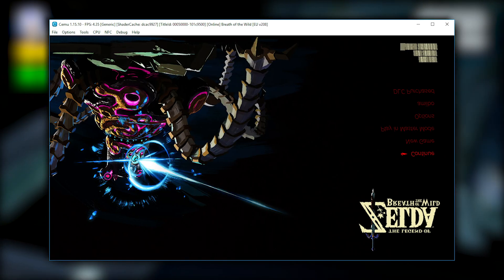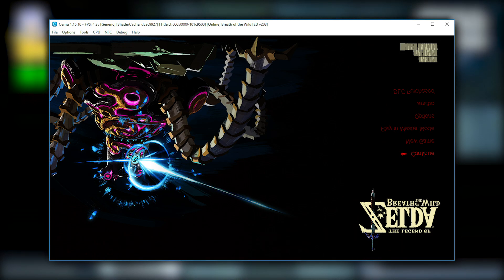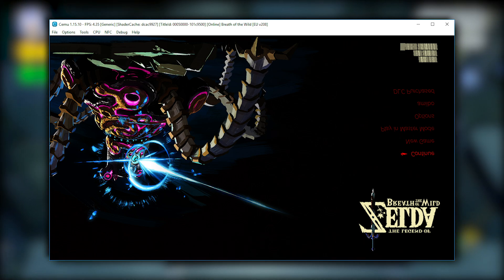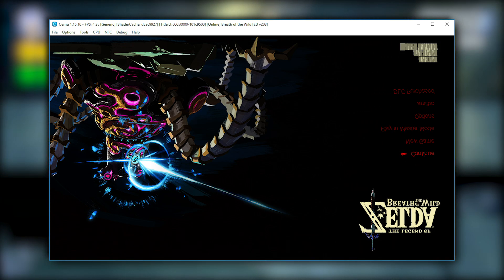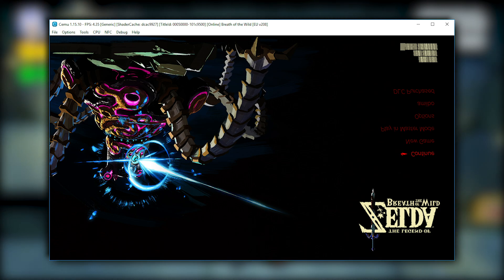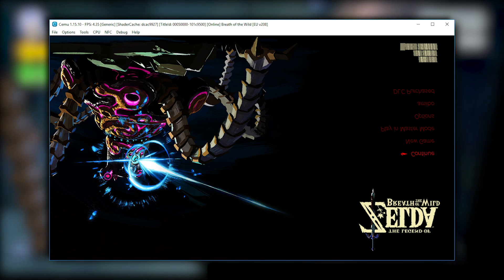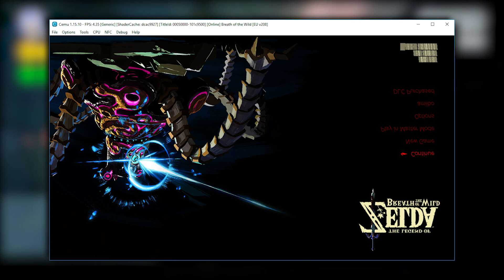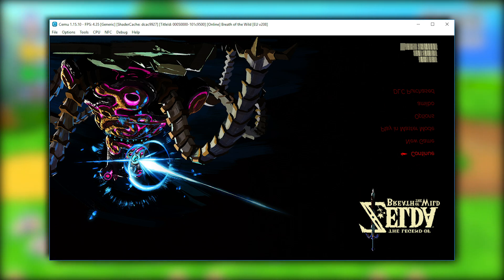Next, we have a post from June 27th: Breath of the Wild progresses to the title screen. On a side note, you may have noticed the low FPS in the title bar in some of these screenshots. They intentionally avoid many optimizations because with every shortcut there is a risk of introducing new bugs that might be difficult to track down and fix in future. Additionally, most of these screenshots were made using several debug features turned on, like extensive logging, which further reduces the performance in all of these games.